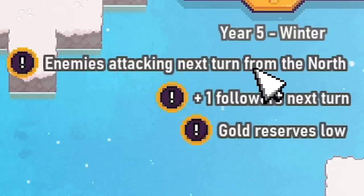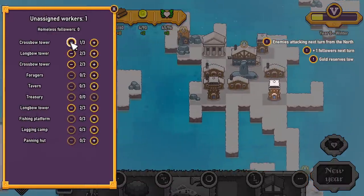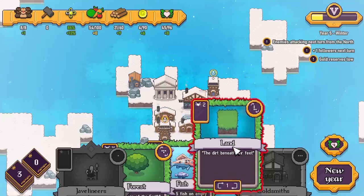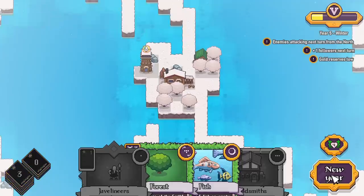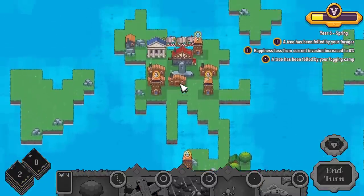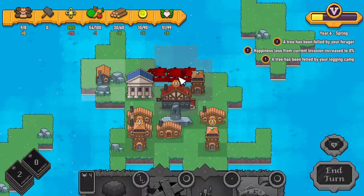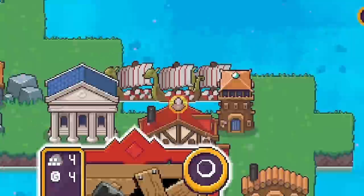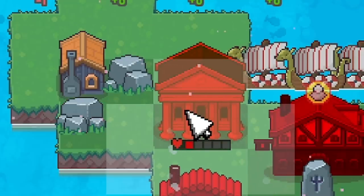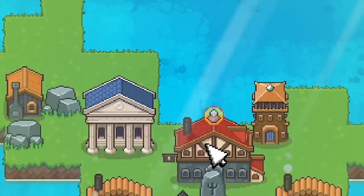Annoyingly, enemies are attacking next turn from the north. Since they're not attacking this turn I'm going to switch up all my followers — get them out of the towers. We lost a panning hut up there, and another panning hut. Let's go to the new year. Right, there are the enemies — thankfully not a big swarm, and none down south this time. I might hailstorm them early — I've got loads of faith, so they're all bleeding now, taking damage over time. I'll play my repair card and repair that treasury which is on the verge of death. Then end our turn — and we destroyed them. Nice.